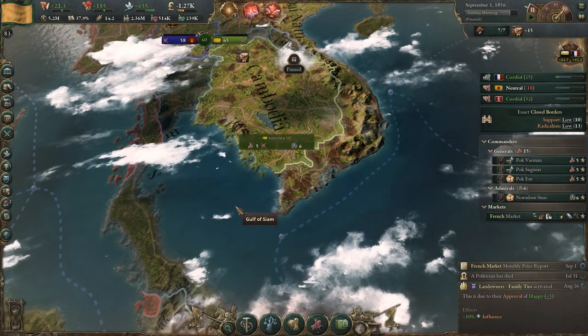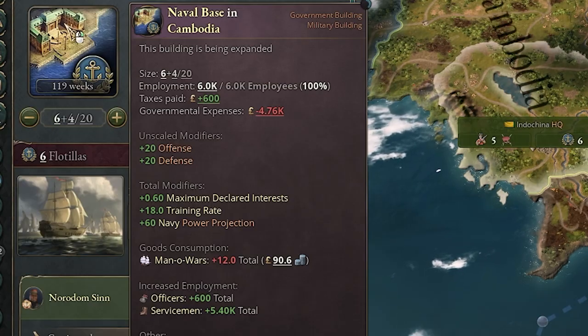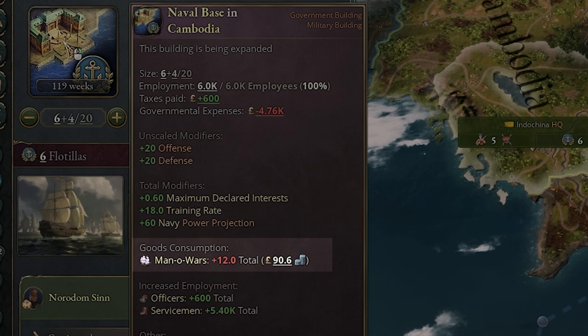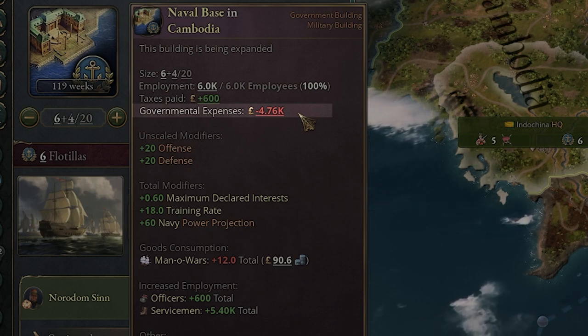If you want to naval invade you need boats. The first thing to think about is naval bases, and they're quite expensive for smaller nations. You need man-o'-wars, so that's definitely going to cost you something if you don't have that already in your market. In addition, you don't mobilize your naval bases — they're always in effect, so you're always paying the max amount, not like barracks and your army which you can pay a lower amount when you're not at war.